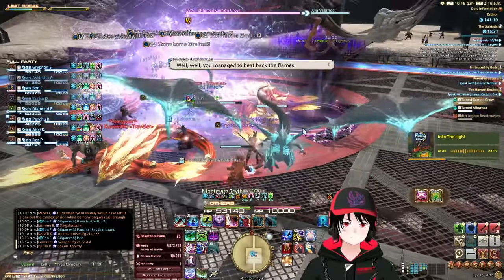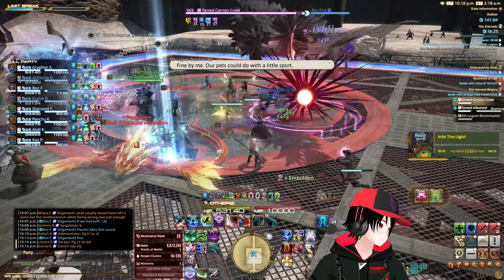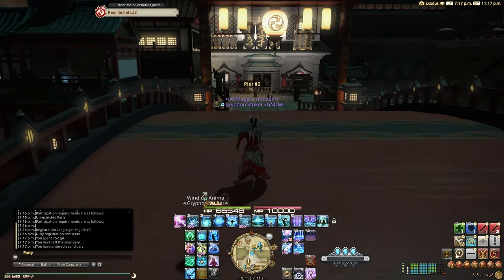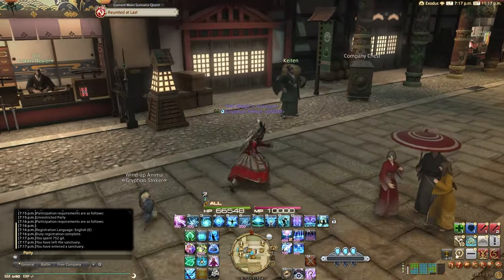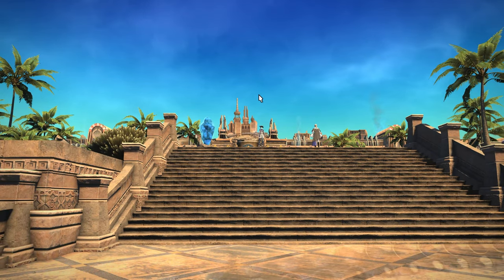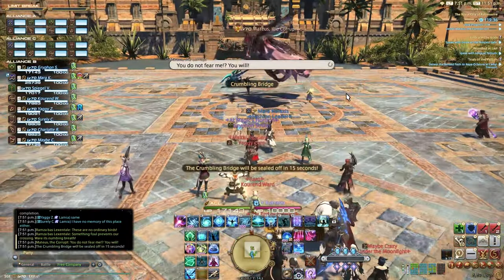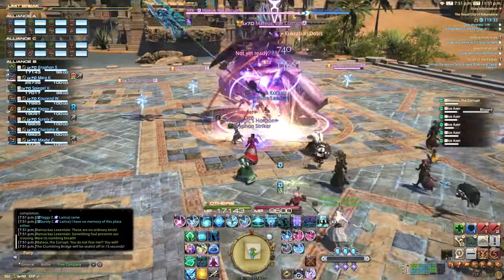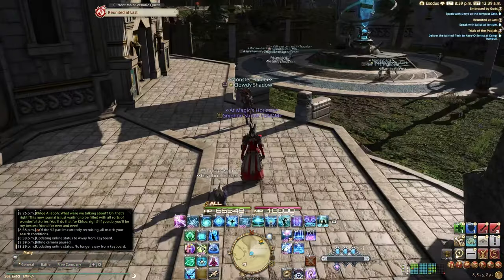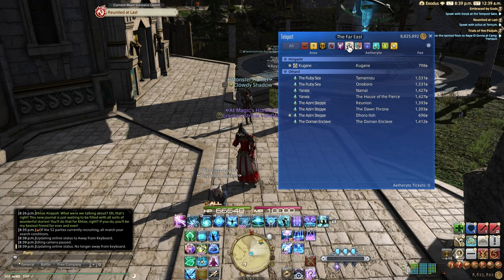Now I'm going to go over how you unlock this zone, because there is a little bit of forethought you have to do to actually get into this content. It starts with a quest line that will lead you into the Stormblood 24-man content. You'll want to come over to Kugane and talk to Kiten here to unlock the quest line that gets you into the 24-man content. Then complete all three 24-man raids in that series. Once you do this, you can accept the quest that will get you into Bozja — also given by Kiten back in Kugane.